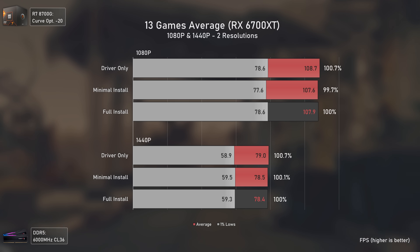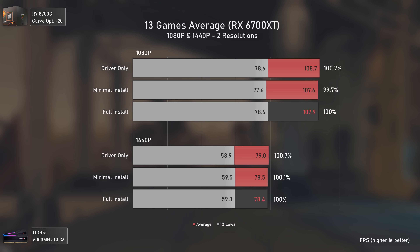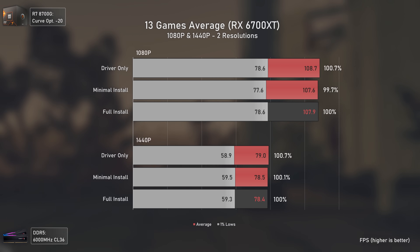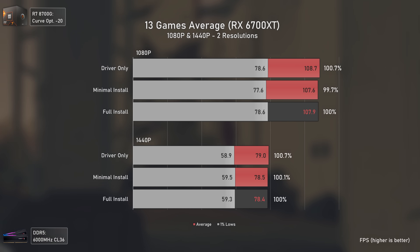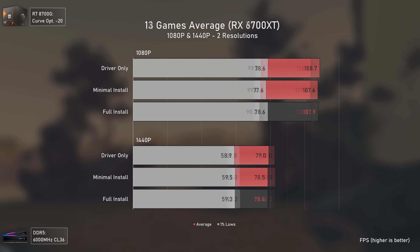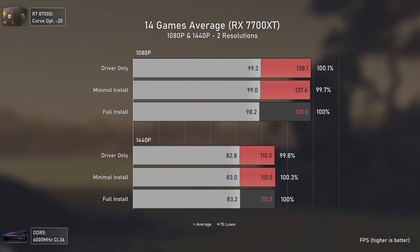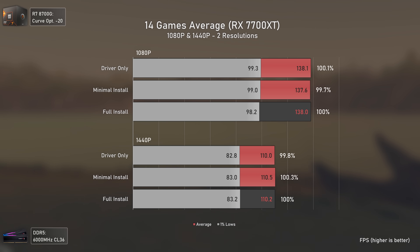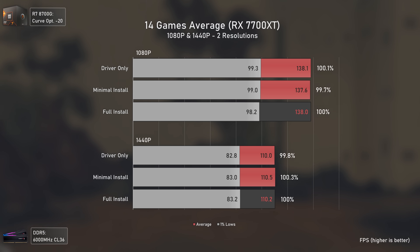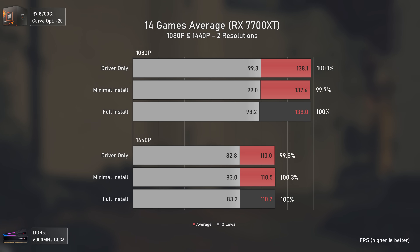Looking at the average RX 6700 XT results overall, the performance difference between the three installation methods was basically null - the biggest difference didn't even reach two percent, which is within the margin of error. For the RX 7700 XT, the result differences didn't even reach one percent. Overall performance-wise, they were the same.